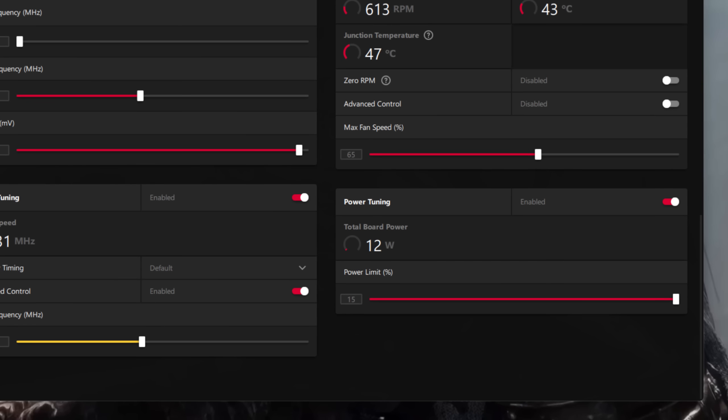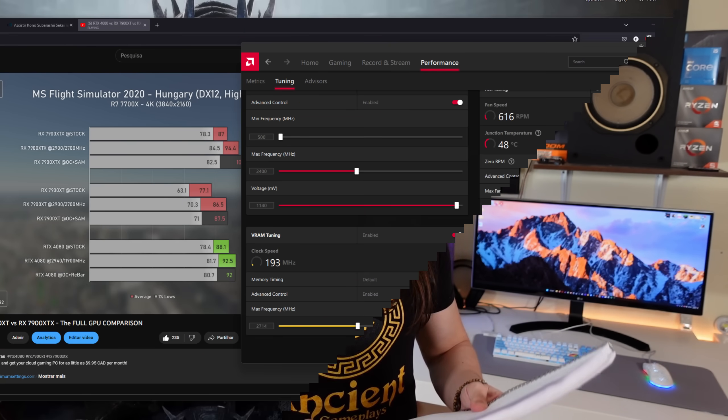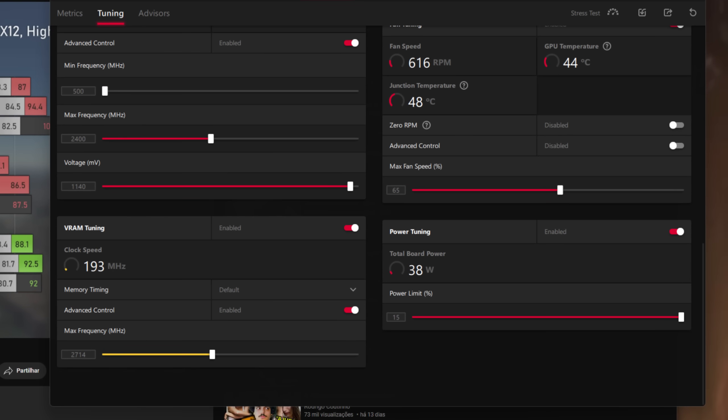The idle power went from around 14 to 16 watts on full idle — with nothing moving, cursor just sitting there — and now it is constantly and very stabilized at 12 watts. I know it doesn't really make a difference, but it is lower. As for video playback power draw, we went from 45 to 50 watts down to 38 watts — up to a 12-watt decrease. It's just good to know the power draw is going down over time.